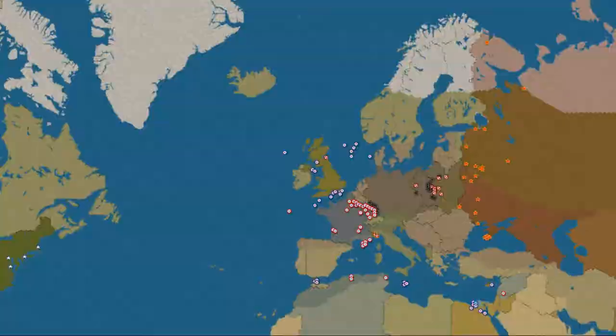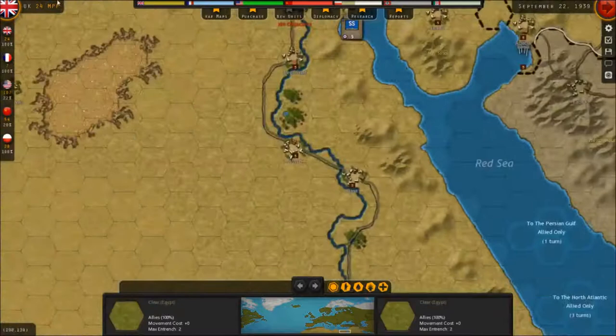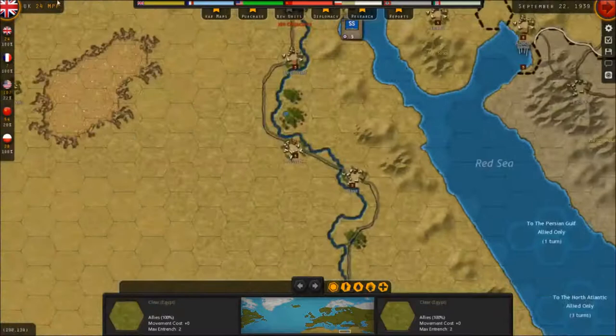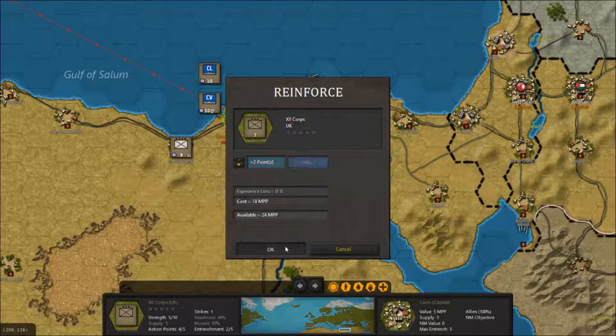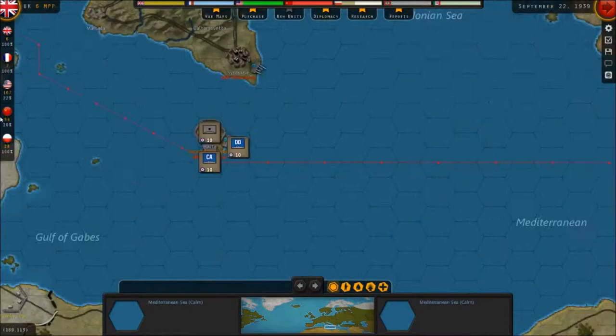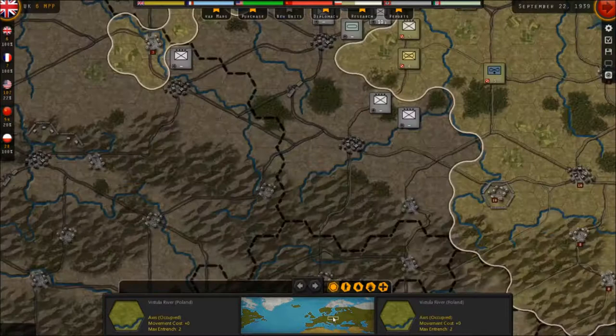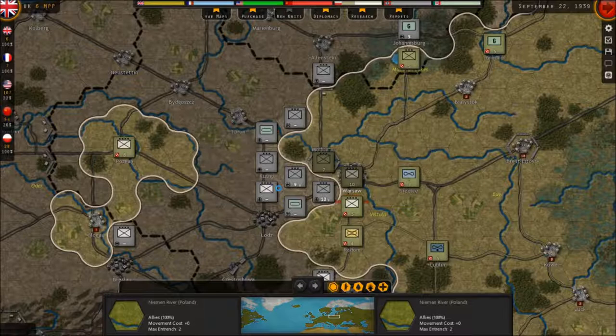Down here - let's pull you back to get strengthened while we still have time. Italy's still not in the war, so we'll just leave these boys right here. What have I got for Gibraltar? We may want to put a corps in there, given what happened last time I played as the German. Let's jump ahead.